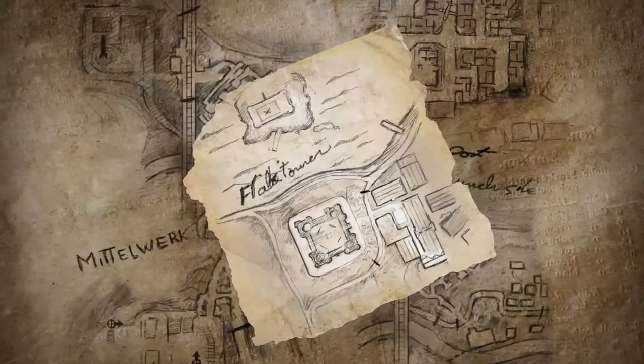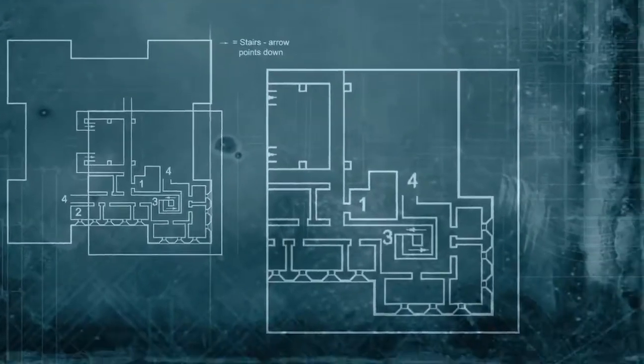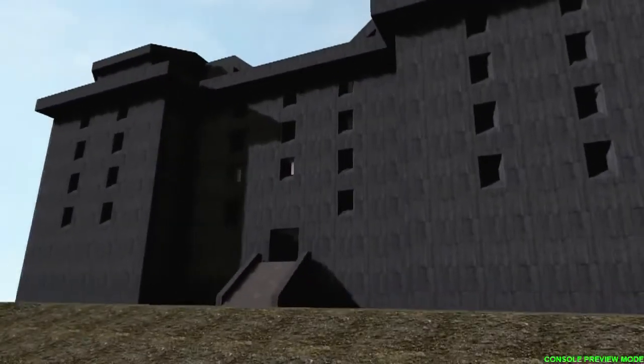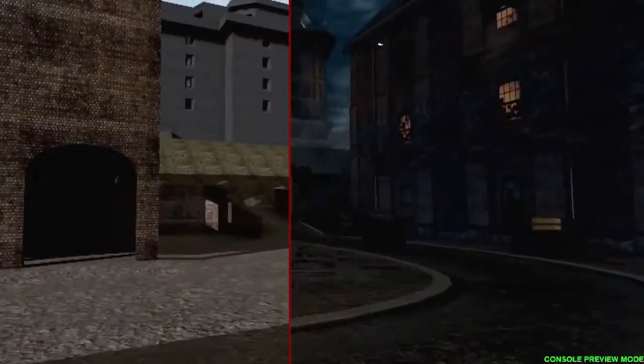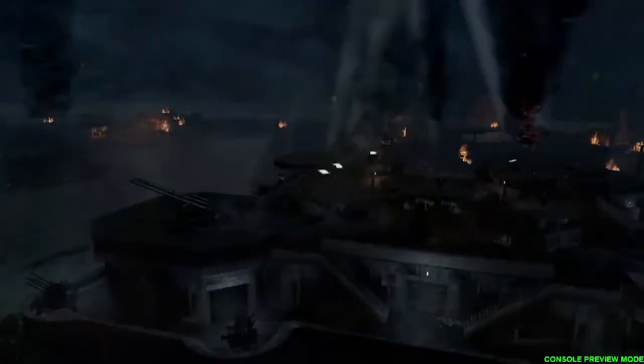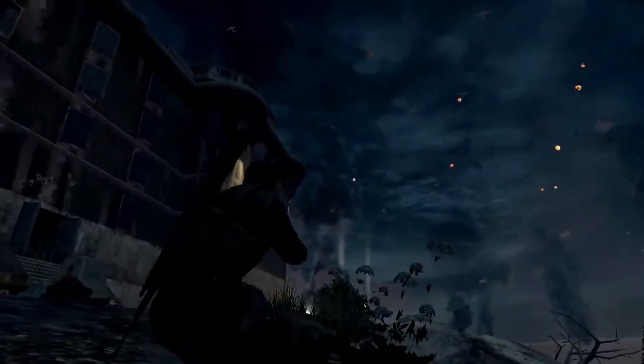We start off building a level by just literally drawing a top-down map. We figure out where everything is and what the proportions are. From there, we build what we call a white box, which is a low detail model of the whole level. And that's really what we stick with for a while. Once we're happy with the way everything's laid out, then we hand it over to the artists and they begin the process of making it look great.